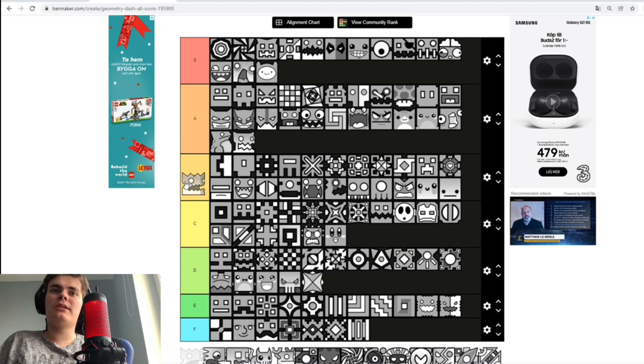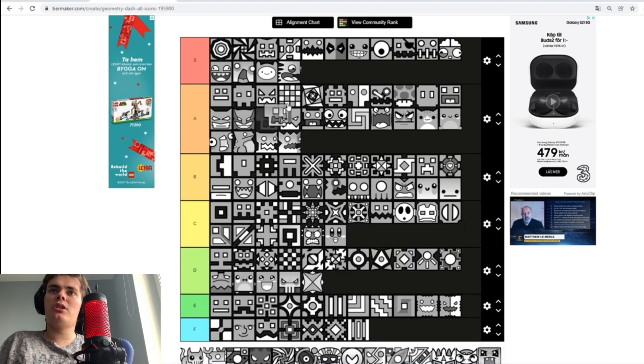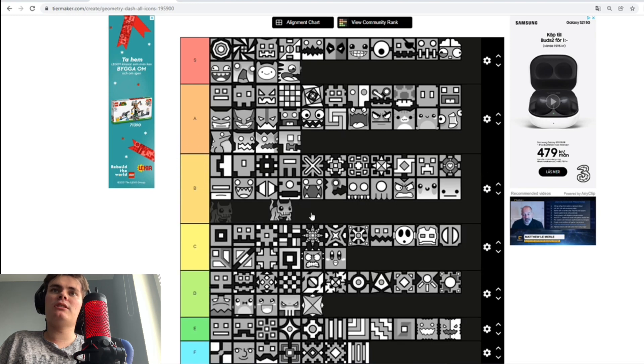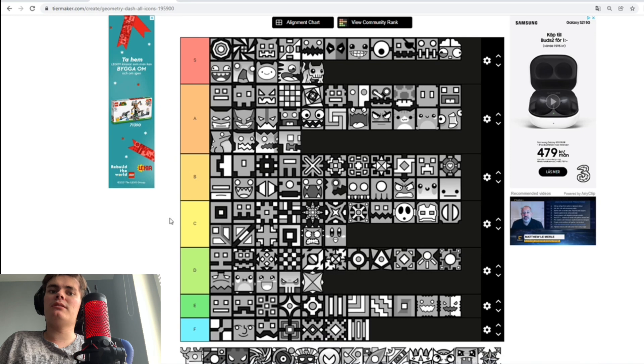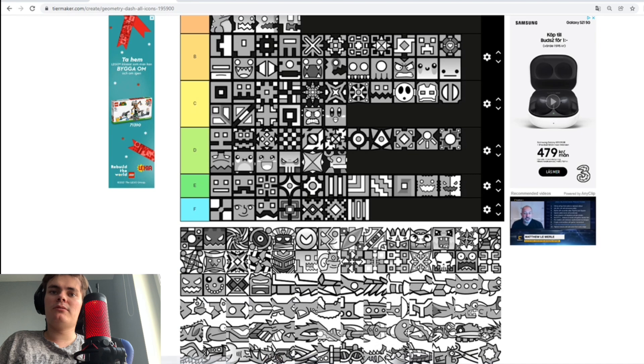Now we got this weird-looking icon — A tier. This one going really fast towards one direction — I like this one, S tier! The skull — A tier. Then we got this Chupacabra icon. This is a pretty underrated icon, it's pretty cool — we'll put you right there. And then we got this one — when I first saw it, I thought it was a deer with antlers or something. But we'll put you there indeed.